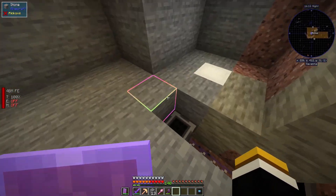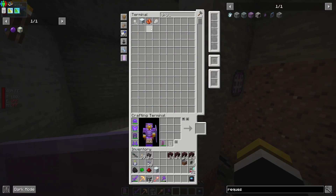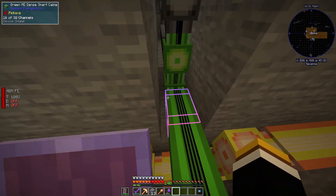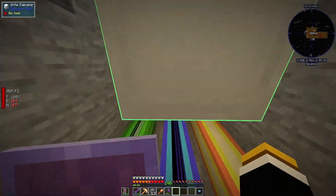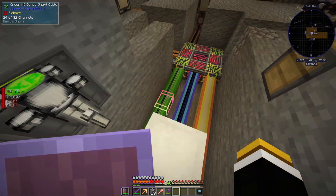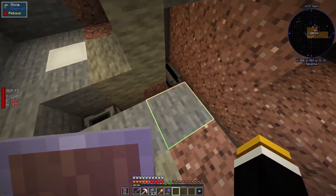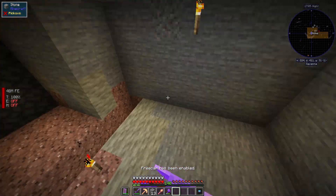I have an ME requester set to keep 16 dry ice in stock at all times. This cable has 16 channels, that one only has 8 because we haven't added the other devices yet. I ran a full 32-channel cable out the bottom — I'm not sure how many channels we'll need. There's a terminal here and we might put one upstairs eventually. I'll run a second cable from the other side if we need more channels.